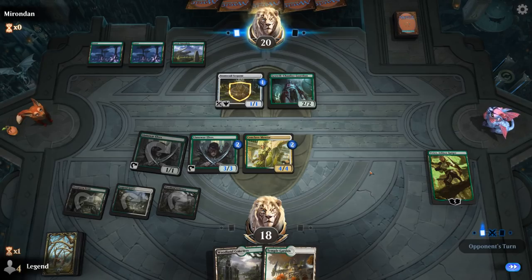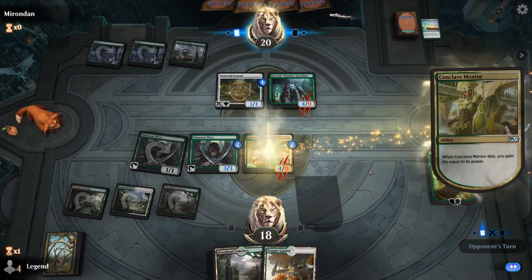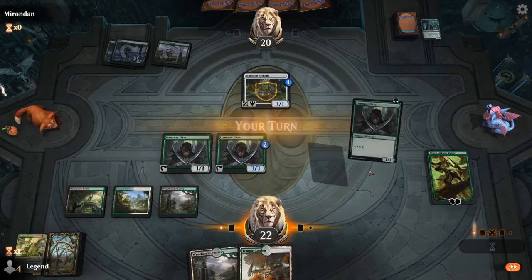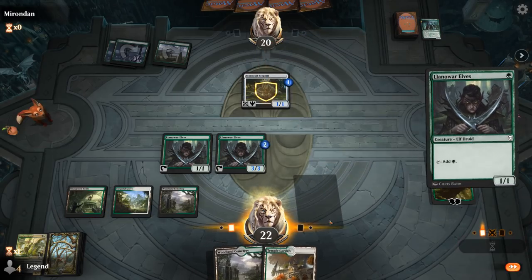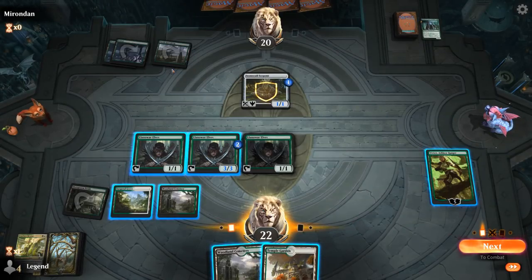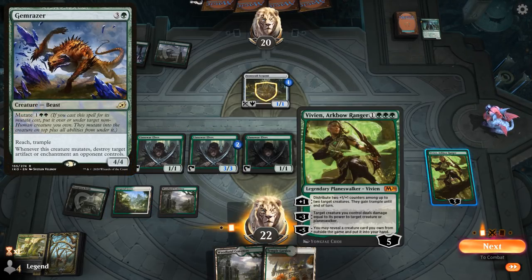It's gonna be a Primal Might to trade instead — gain four life and we still have Vivian in play, which could also minus five. But I think we want to keep Vivian around and plus. I'm afraid of a mutated creature onto the Serpent — if they mutate a Gemrazer this could turn into a 5/5. So making a 5/5 Elf might be the play.